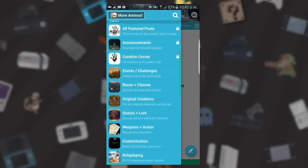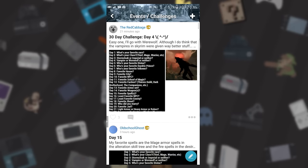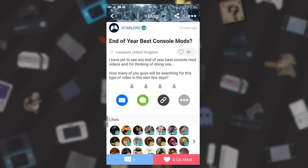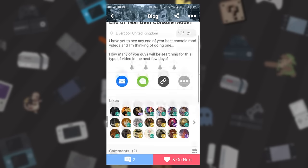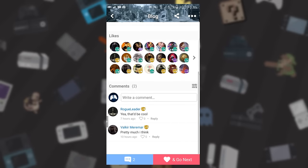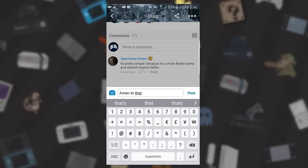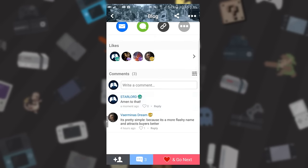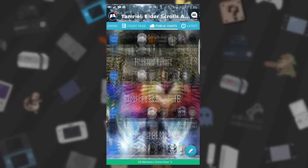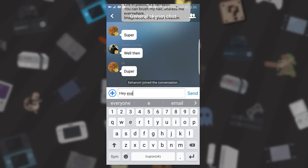Now once you download this app, just very quickly set up a profile, add a picture, add a bio, customize it the way you like, and then you can get into all of the different awesome features about this app — such as commenting on the news feeds, going into the public chats, participating in polls, even taking up challenges and looking at all of the different guides, glitches, and tutorials that show up on the main page.